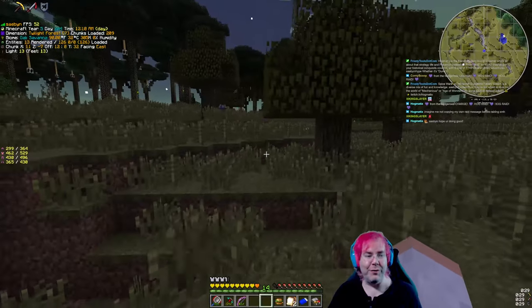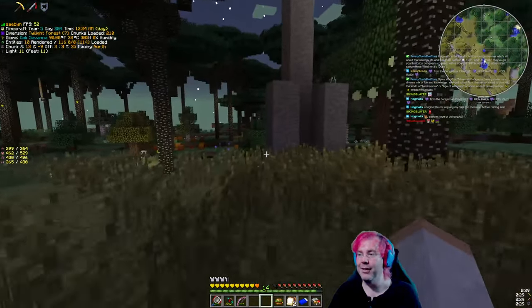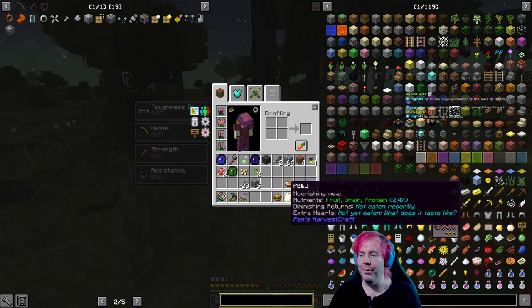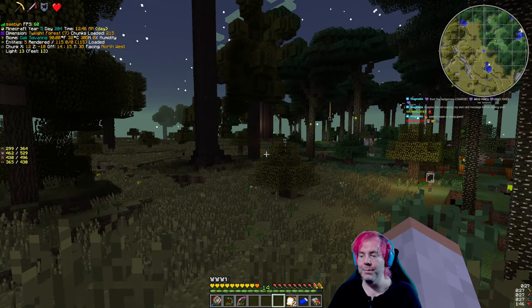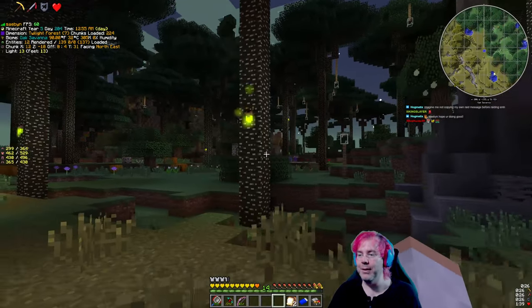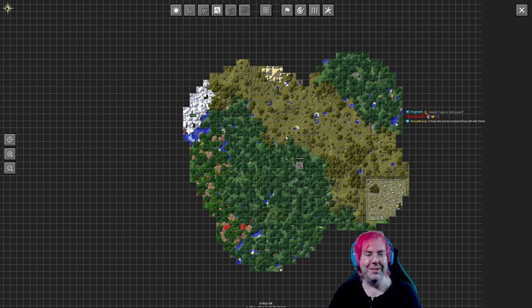We're exploring the Twilight Forest, just checking out what's here, and then probably heading back to the base and putting stuff away. Earlier we turned in some quests — quest rewards included some loot bags so we get some random foods, like some General Tso's Chicken which I haven't eaten yet. Let's see — will this give us an extra heart? Nope, not quite, keep on eating.